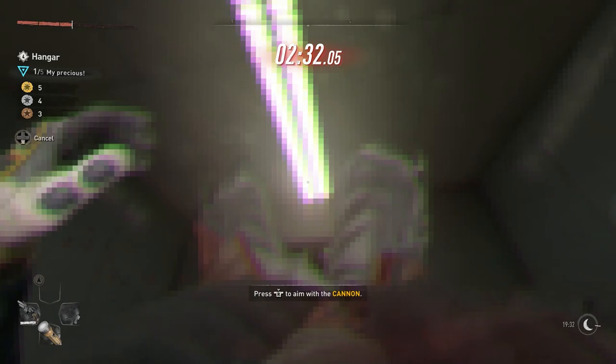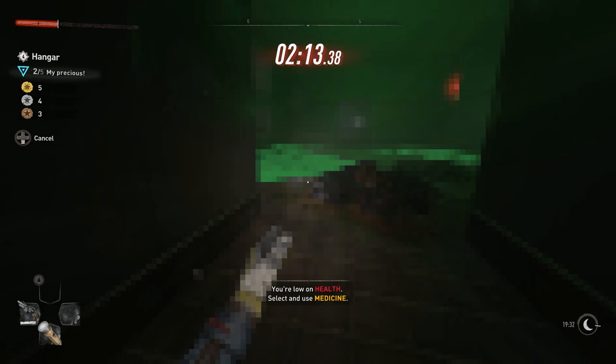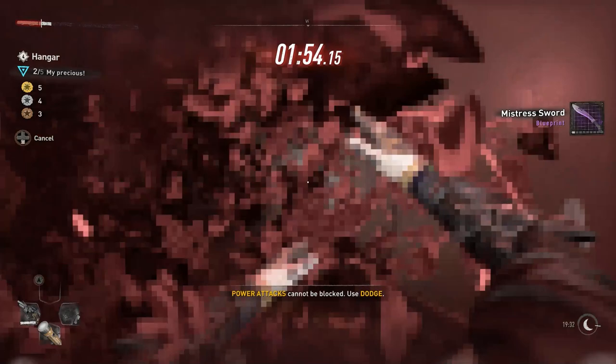The second blueprint is hidden a little further. Head into this little corridor, then turn right and go into the room all the way at the end — if you've played original Doom, this will make sense. Once you go into that room, head back out and go straight ahead until you come to a room with a load of green liquid in it. There's a little room to the left of where you've just come in — go in there, and you'll find the Mistress Sword blueprint.